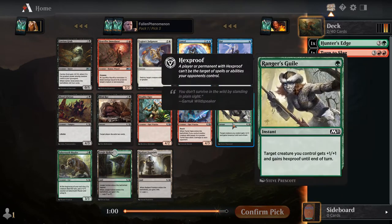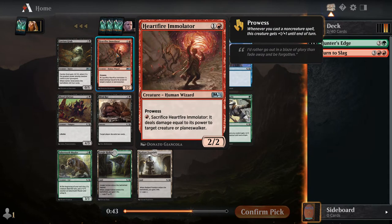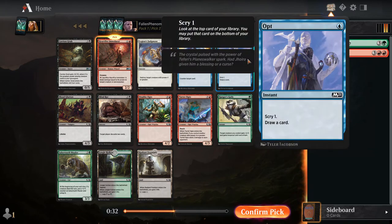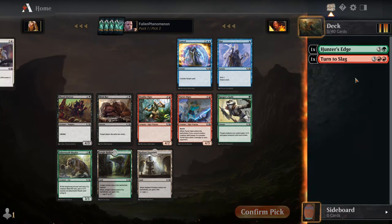Our first pick was green and it doesn't look like Ranger's Guile or Saber-Toothed Mauler is jumping off the page. Carrion Grub I found to be pretty decent — good little self-mill, five toughness for four that has a chance to be a big creature. Heartfire Immolator is just a great uncommon, we'll take it most likely to go with our Turn to Slag and see if red continues to be open. Opt is good in a couple decks — the draw-two deck in blue-green and the spells deck in blue-red.